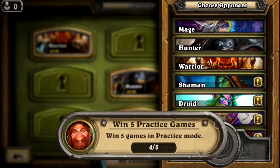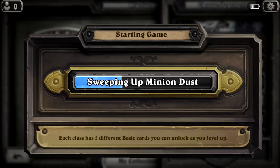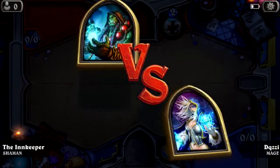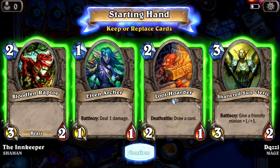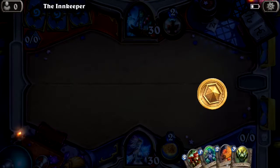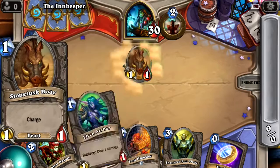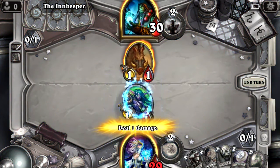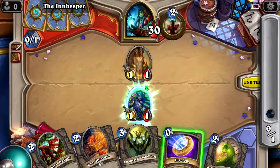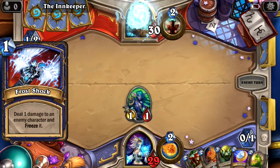I don't have my water bottle, my mouth is drying up — there's one behind me, got it. All these cards look good, we seem gucci. Give me the coin card. We start off with a 1-1, end turn. He deals one damage to us. Deal one damage to any enemy character and freeze it — now we're zero-zero. Let me check what this guy does — summon a random totem. I don't know what totems do yet.